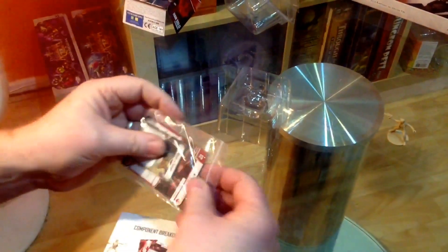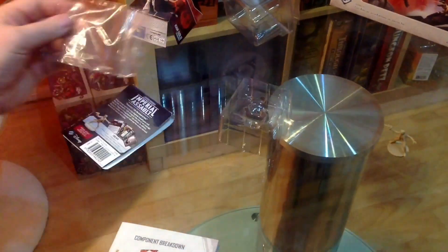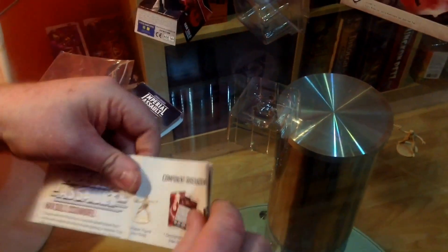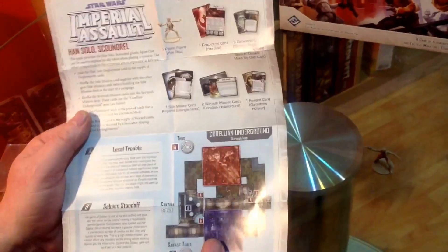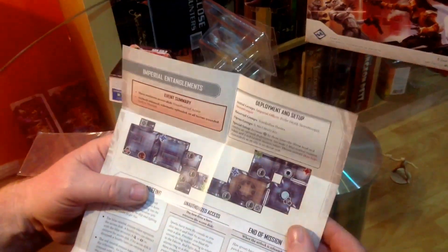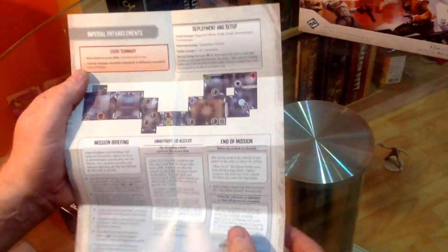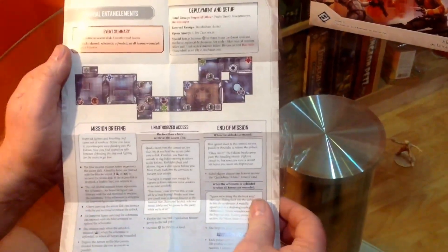We get a couple of extra mission cards with this. Let's have a look - we've got these sheets with the component breakdown. We got a Corellian Underground mission, looks quite good, and we got the Imperial Entanglements mission - quite a long one there.